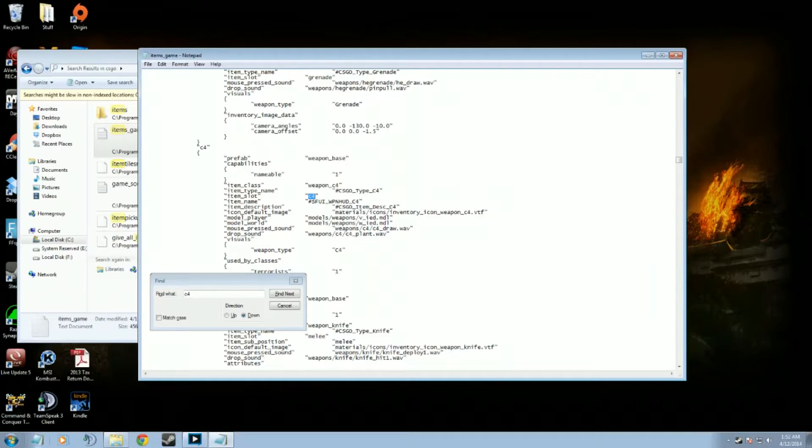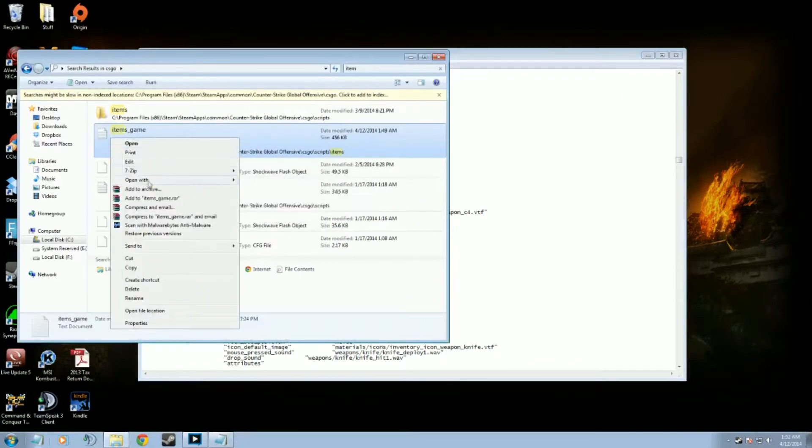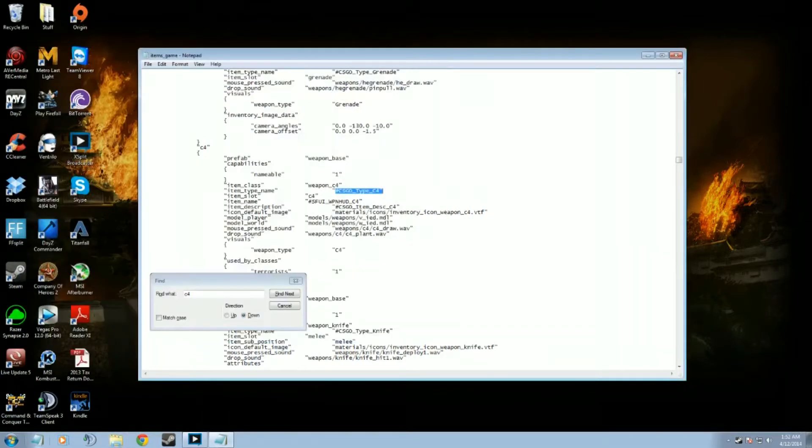And above, there's SFUI blah blah blah — so it's between this and this. I copied this and pasted it into a backup folder just in case you mess something up — always good. You're going to go to C4 and rename it to 'Melee', M-E-L-E-E — nothing special about that.